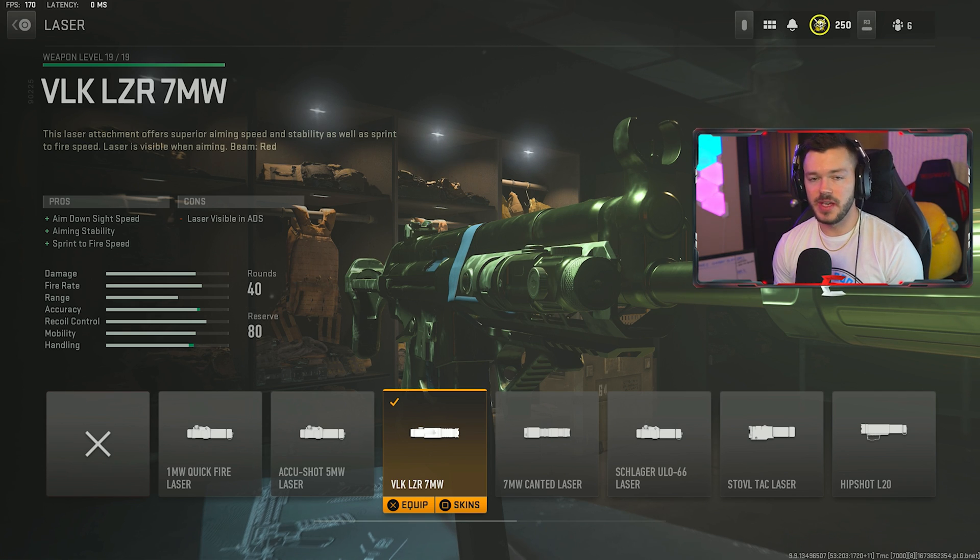In the underbarrel section we're running the FSS Shark Fin 90 for aiming idle stability — it actually has no cons, which is fantastic. It stabilizes the gun without slowing you down at all. Tune is negative 0.65 and negative 0.32. After that, in the top section, we're running the VLK 7MW laser. Then we're going down to the Fennec 45-round mag, which I'd call a necessary attachment — unlike on the Vaznev — because the Fennec's super fast fire rate means you'll blow through that base 30-round mag incredibly fast.